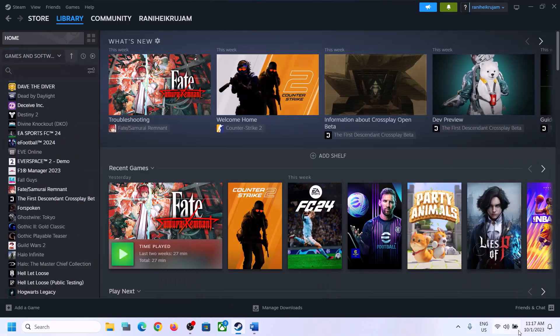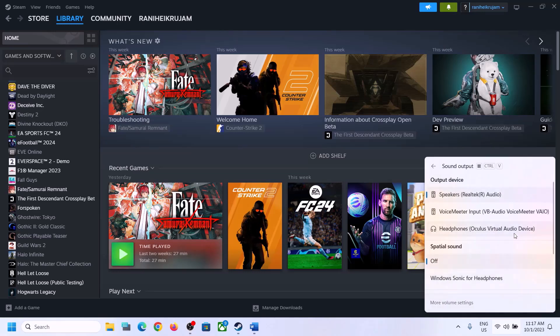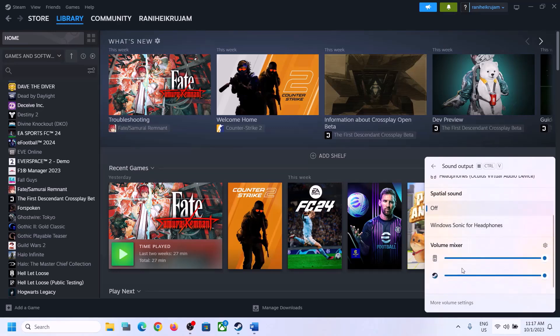The next step is to select the right audio device in Sound Settings. On the bottom right you can see the speaker icon — click on it. You will see the sound volume bar. Click on the icon there and make sure you select the right audio device, whichever speaker you want to use. Scroll down again and make sure the volume is set to maximum for the game.